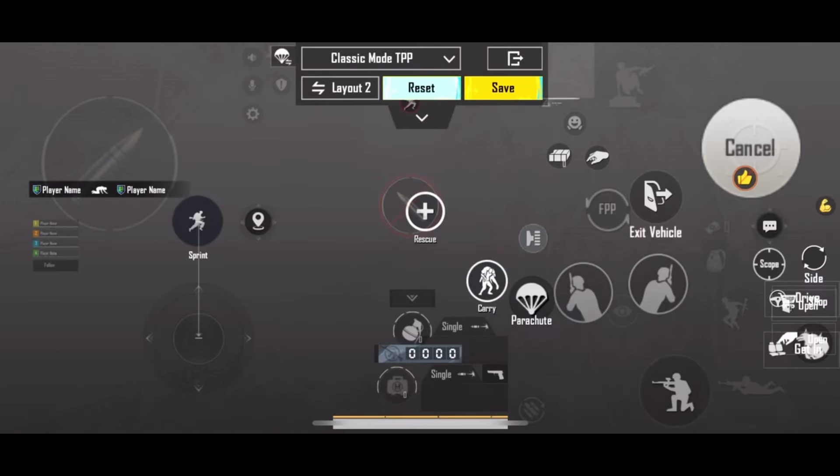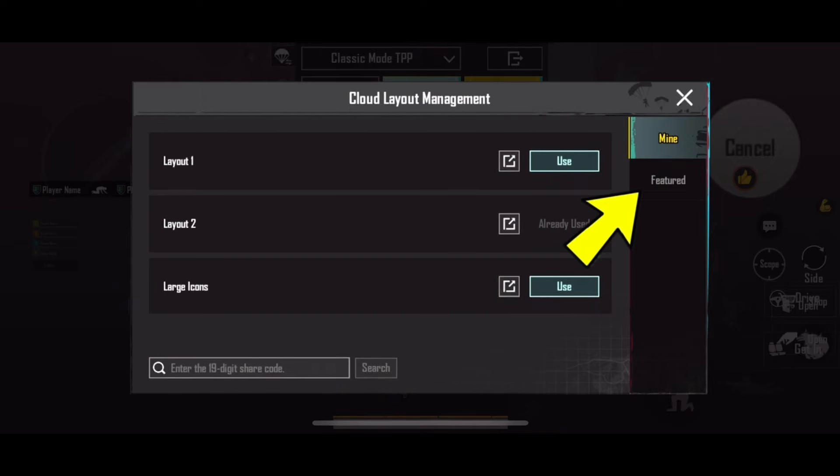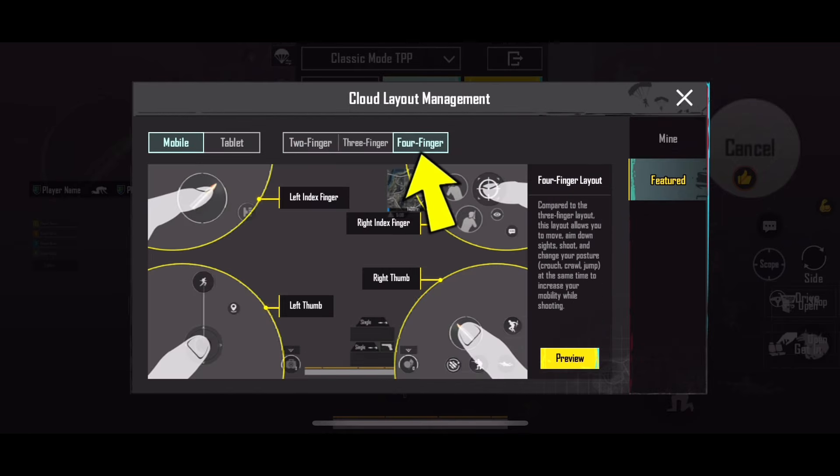First, enter one of your layouts, then click here. Next, select the featured option and choose forefinger from there.